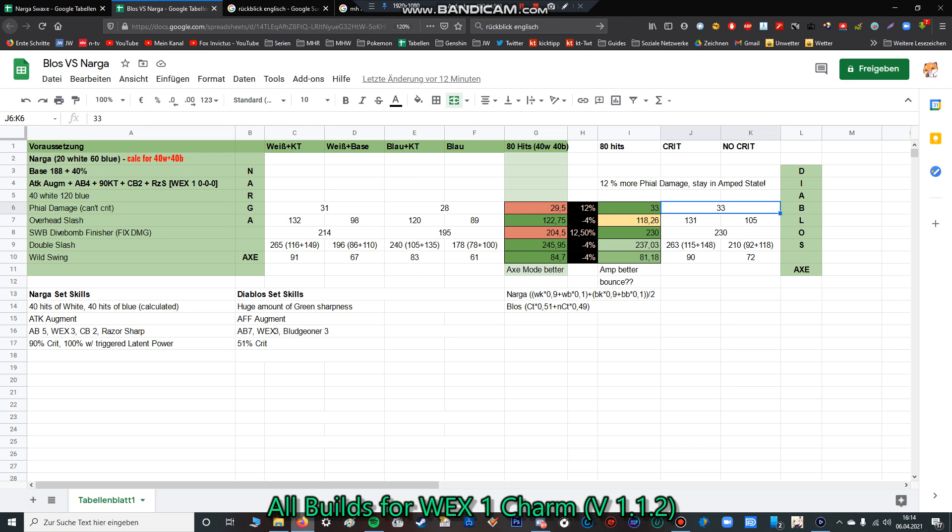Comparing these two sets, the first finding is that we have 12% more phial damage with the Diablos set. It's very important, as I mentioned, to stay as long as you can in the amped state — and phials always crit. That's the reason Diablos is better there. We have fully maxed out Attack Boost on the Diablos set and only Attack Boost level 5 on the Nargacuga set. Note that there's no phial damage on the compressed ZSD, but if you're using the full ZSD, this will be significant.